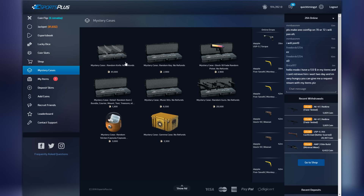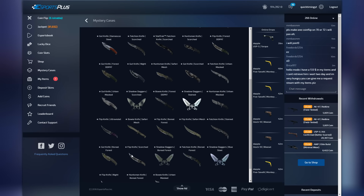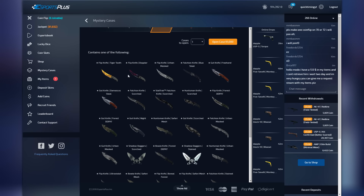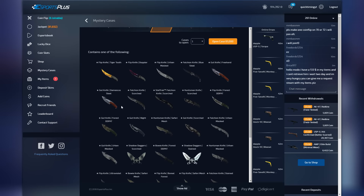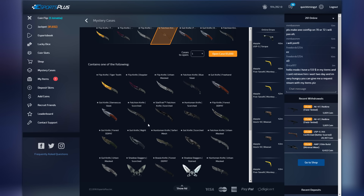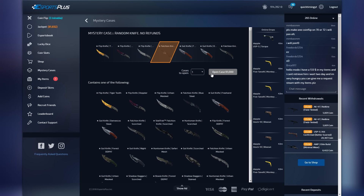This case is 61,000 coins. Let me give you a quick overview of all the different knives — we've got some really cheap knives and then the two most expensive ones. They do have StatTrak knives as well. The Flip Knife Doppler and Flip Knife Tiger Tooth go for about 120 to 130 dollars, making them the most expensive in this selection. Let's open up the very first random knife case on Esports Plus!